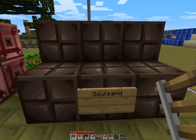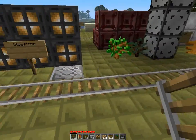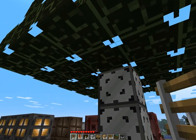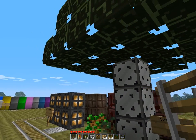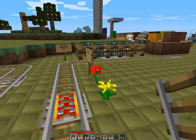Netherrack looks cool, soul sand, glowstone, here we have a tree. Again, you can see through it — as you can see, there's a cloud here and if you look through it, it's still there. That's stupid, I thought it wouldn't show.